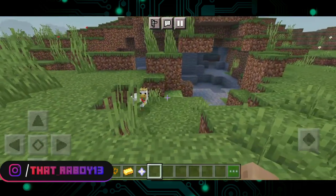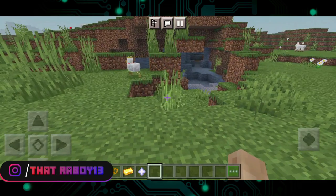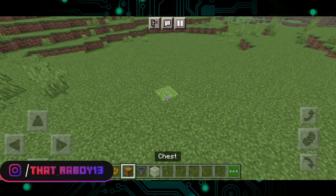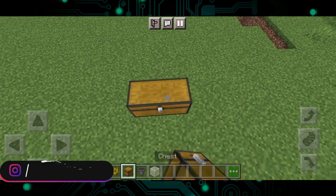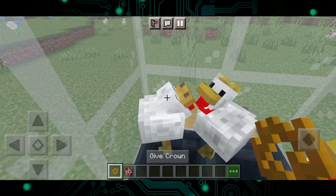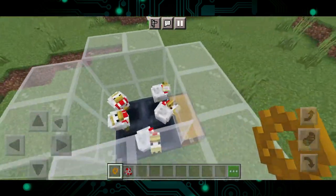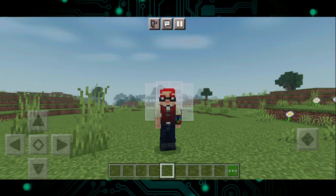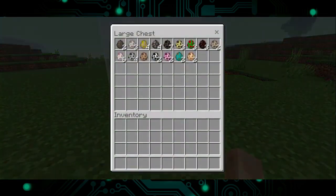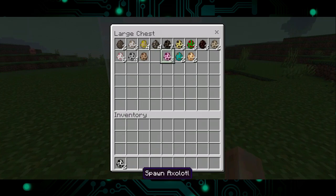Wait until the Eversource Chicken lays randomized mob spawn eggs — it takes about 15 to 30 seconds. Let's make a little contraption and place 5 Eversource Chickens and see how well it goes. After 5 minutes, let's check out the chest and see how many eggs they've laid. Wow, that's quite a lot — it lays monster spawn eggs as well. Great, now we're ready for some new farms!